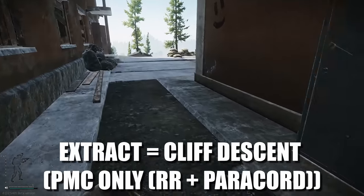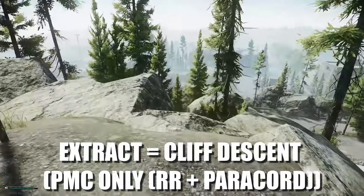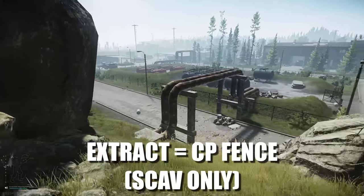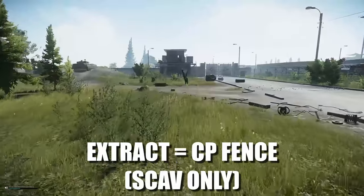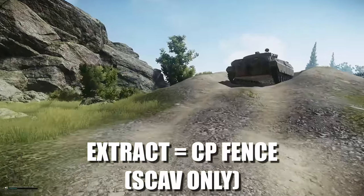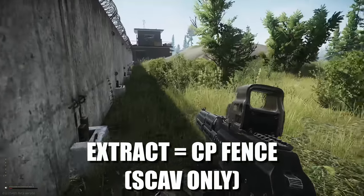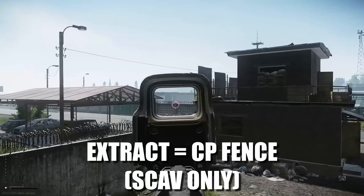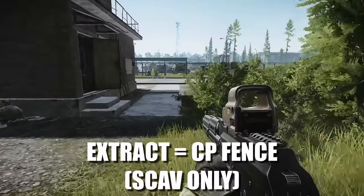Cliff Descent is a PMC-only extract requiring a Red Rebel ice pick and a paracord — finding that as a scav is basically impossible. The next location is CP Fence, which is a scav-only extract just down to the left. In my opinion this is one of the safest extracts — I've never been shot here. You can see the tower to the south, and just west of the tower there's a lone tree next to a tank. The extract is right there, with the repair yard and barracks nearby.